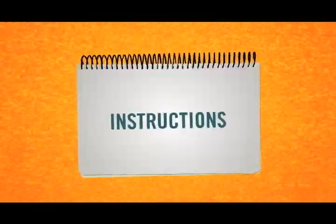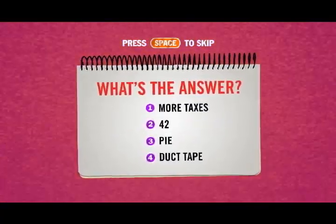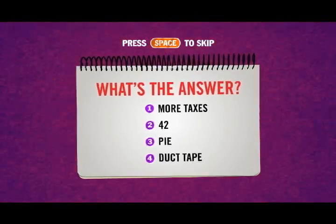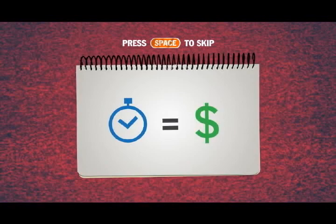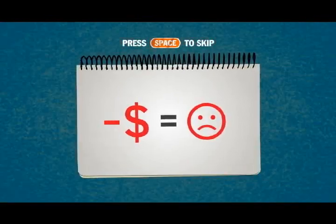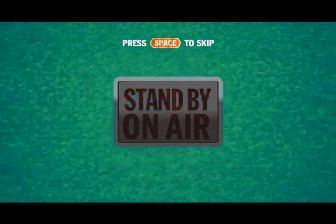Now I get to tell you the instructions. Too bad I wasn't doing this on Christmas. You need to select the correct choice and press the button next to it. There is a clock counting down your time, so if you buzz in quickly, the more points you'll win. Or lose. We're almost at go. Ten seconds. Happy trials.